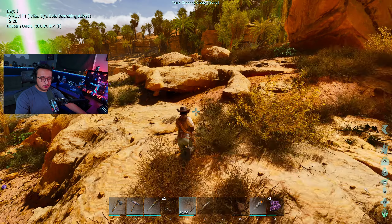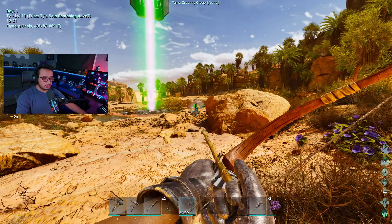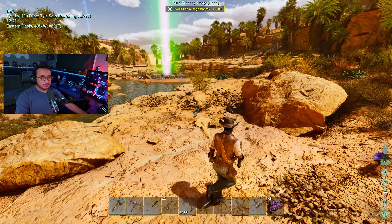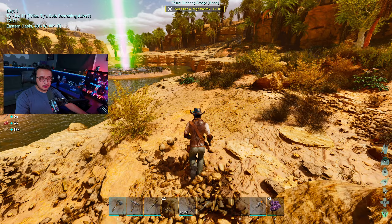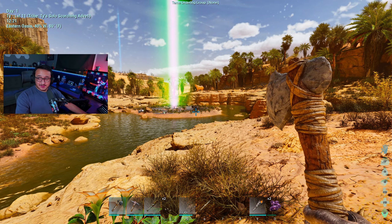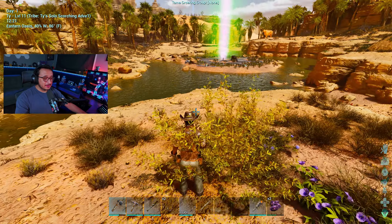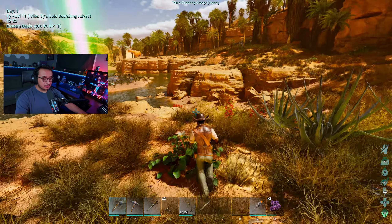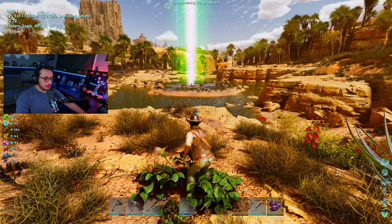That looks like a little kangaroo — Pachycephalosaurus. Also, I learned something from watching a video: you can repair your tools by pressing Alt and then the number key, like 1, and it just repairs the tool without having to go into the inventory. I was like, wait — did I know that?